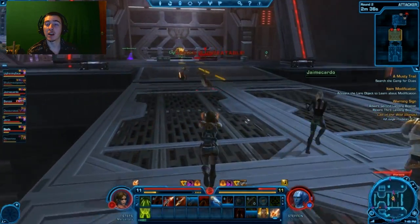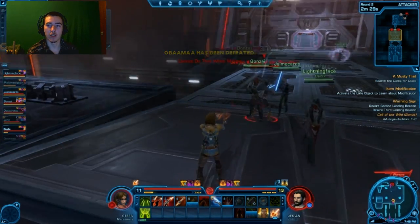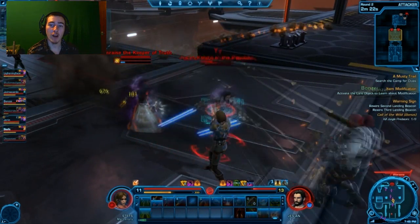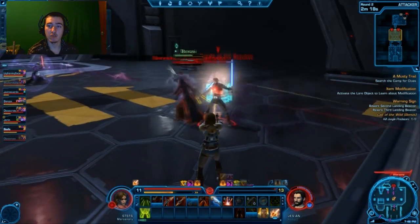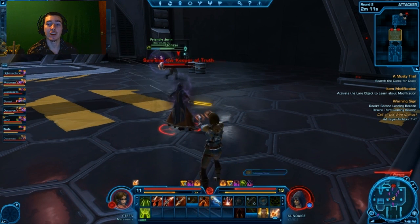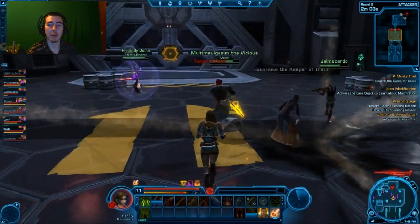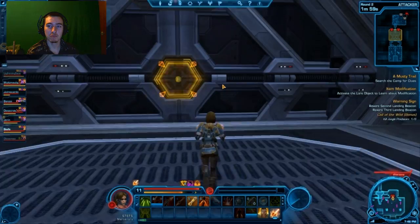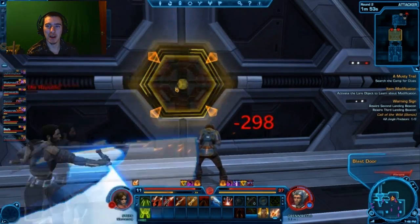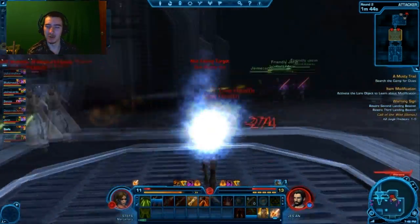The bridge is down now, and as I said it is so narrow — if you have AoE knockback you can knock people straight off the edge. A Jedi Consular should just stand in the middle and throw out all their knockbacks to rack up kills. Between knockbacks you can run in and try to take objectives. If you're attacking and knocking defenders off before they reach the door, you're leaving your teammates clear to open it.